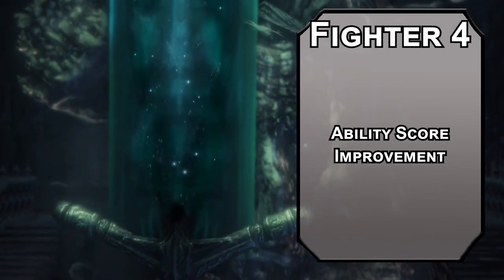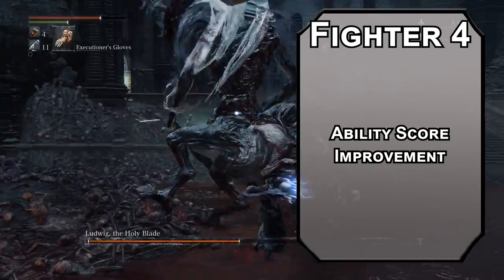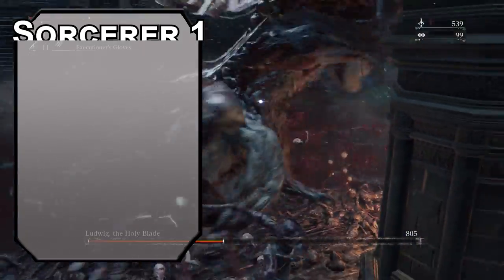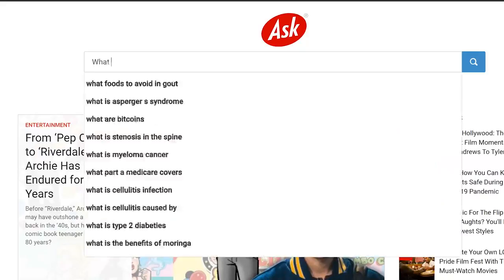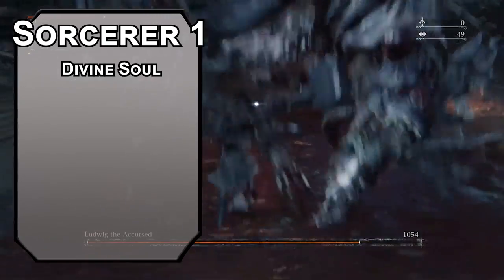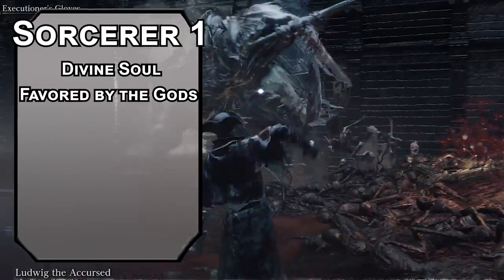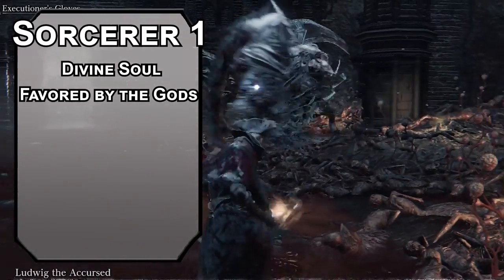Fourth level Fighters get an ability score improvement — use it to cap off your Strength modifier so we can hit as hard as possible. Jumping over to Sorcerer to keep things messy: holy soulies get lasers, so we'll go there. The actual name is Divine Soul Sorcerer. You're favored by the gods, letting you add 2d4 to a failed attack roll or saving throw once per short rest — giving you those baloney hitboxes so you can smack people even when they clearly dodged it!